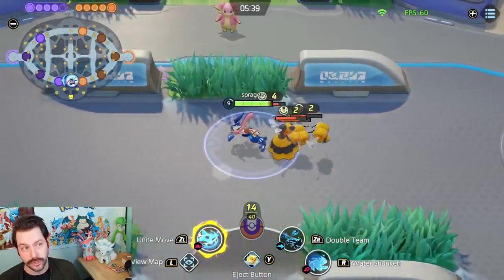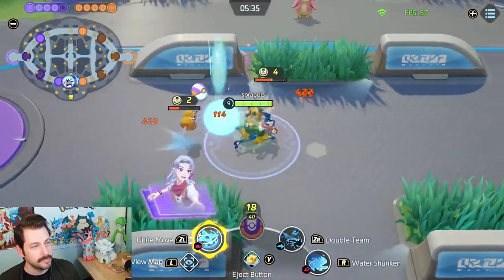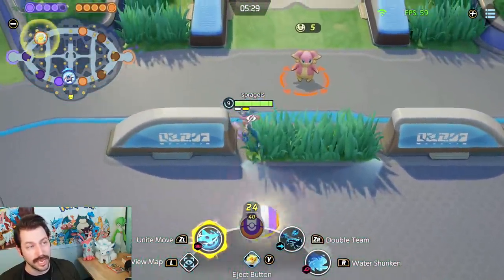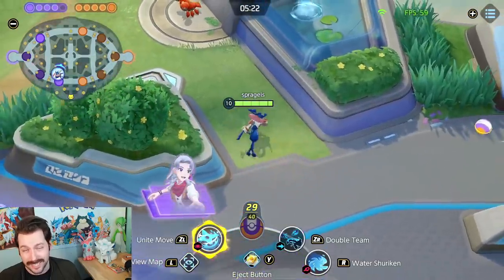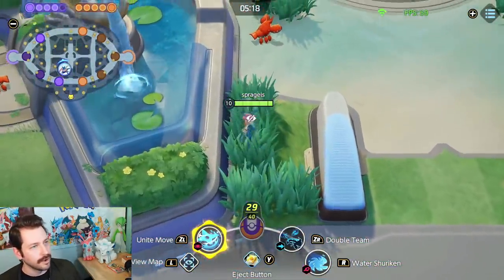Water Shuriken also slows enemies — you can see that little trail of water on them when you hit them with Water Shurikens. It's a great way to catch up to the enemy or escape. If you're being chased and you use Water Shuriken, not only does your move speed increase, but the enemy is slightly slowed too, so you can get in, get out, and get on with your life.